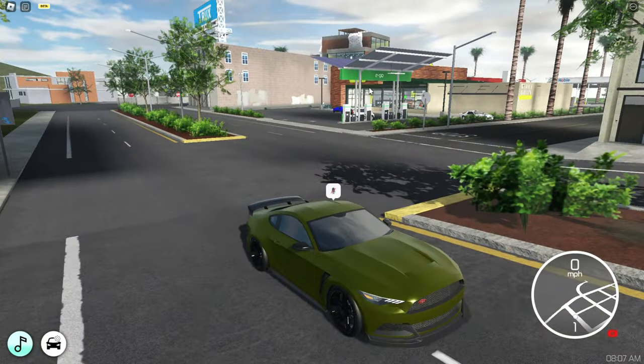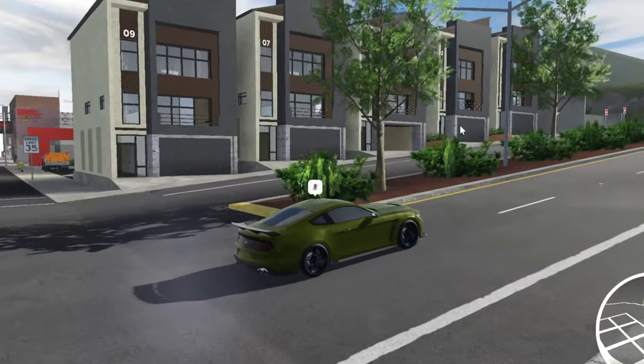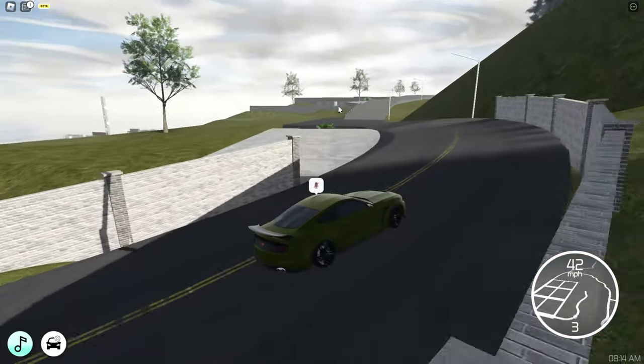Here you have some free houses near the whole grain store or whatever it's called. You have some free houses over here lined up. There's a hill as well here, and here are a lot of house plots.